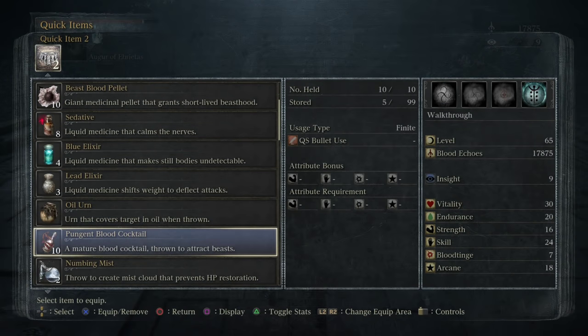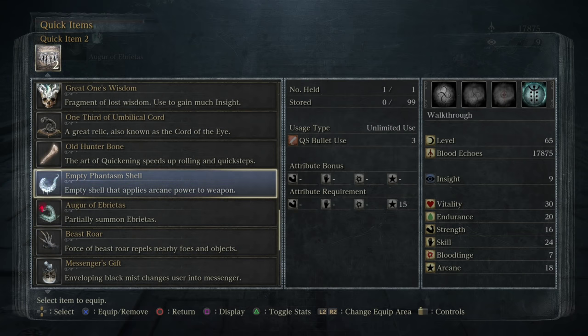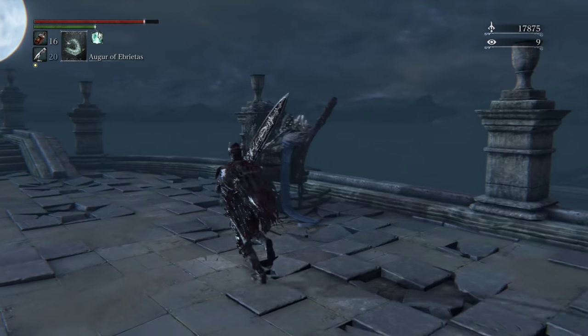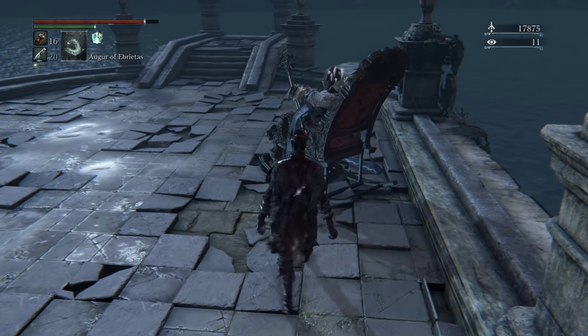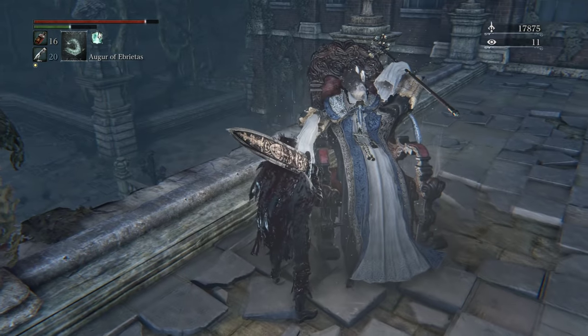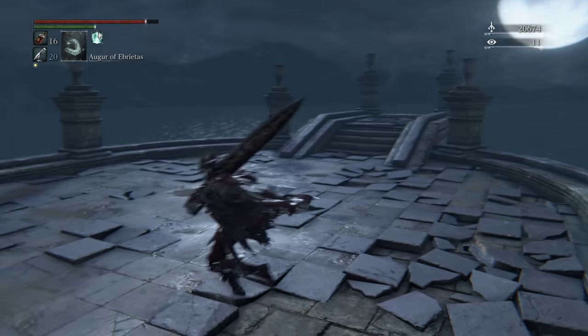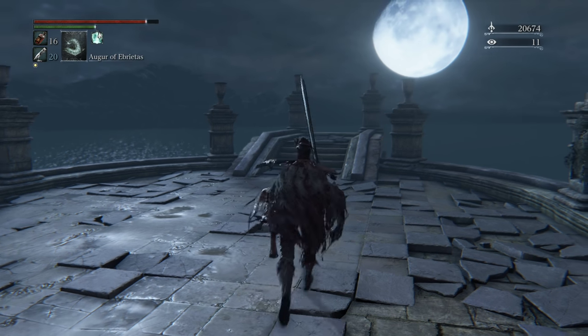That empty shell we picked up is actually really, really nice. It costs three insight to use, but it's a reusable weapon buff — similar to lightning paper and fire paper, this allows us to buff on command with Arcane, which is pretty cool. A few bosses are weak to Arcane. We'll talk to this guy — he's going to point and laugh — and then we're going to kill him, because he actually has a rune and we want it. I believe it's the max tier eye rune, which is good for item discovery.